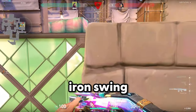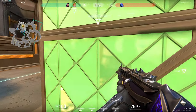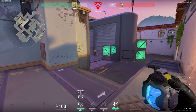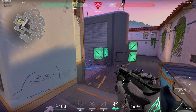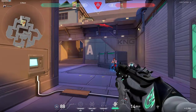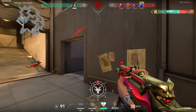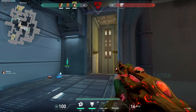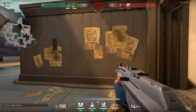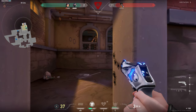Starting with the iconic iron swing. If you can't get the iron swing down, try the 360 swing.